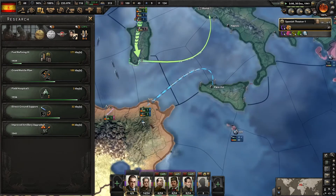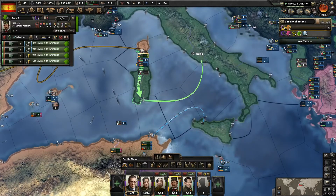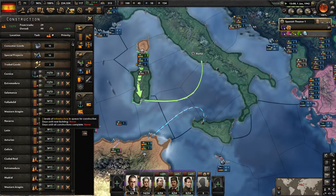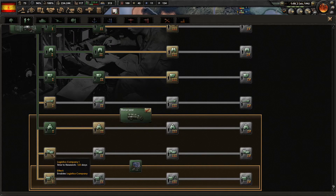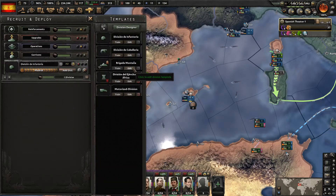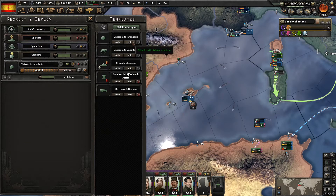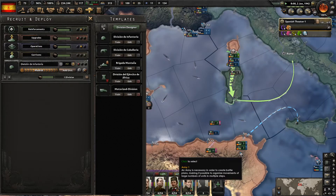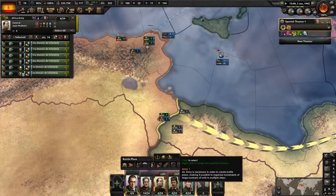1941. Since a lot of our military relies upon artillery, we're going to get field hospitals, which we will add and hopefully have enough equipment for. Possibly not — in which case we'll start building some more military factories. Let's get logistics companies too. We should be able to handle this actually.